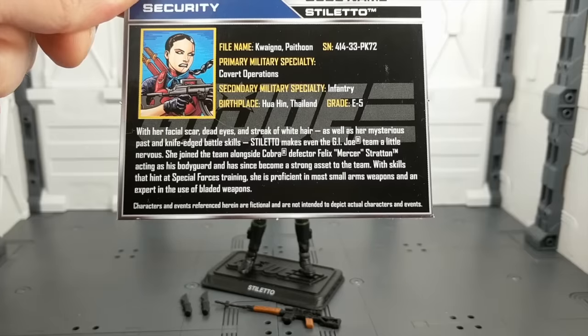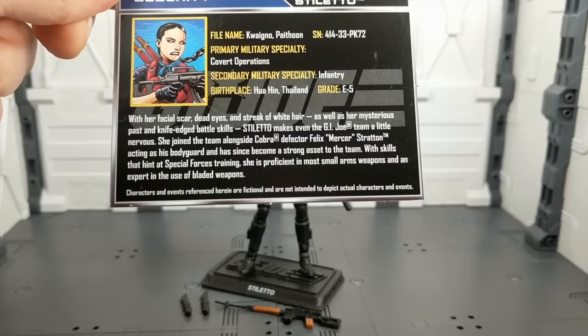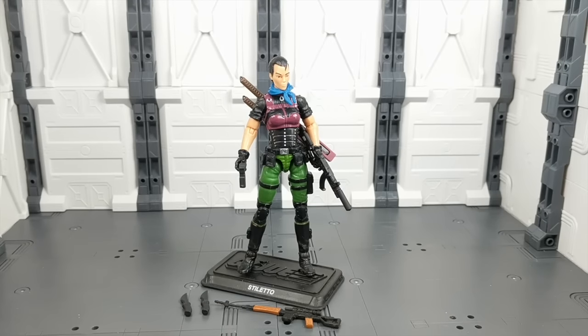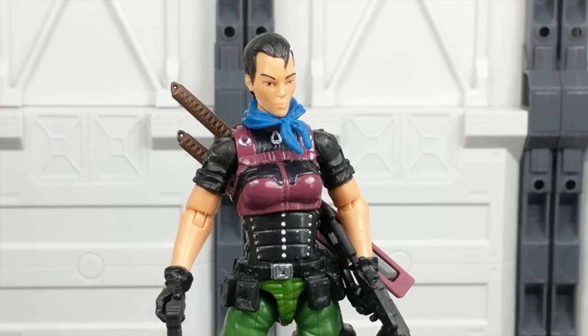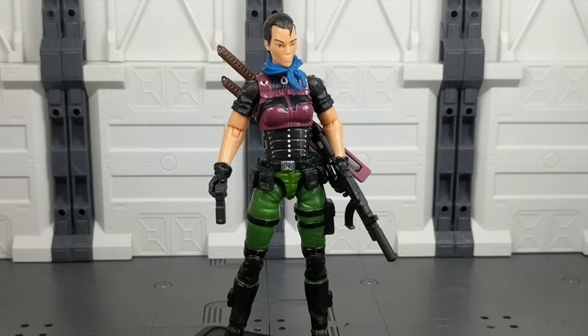She defected along with Felix Mercer Stratton, acting as his bodyguard, and has since become a strong asset to the G.I. Joe team — skills that hint at Special Forces training, proficient in most small arms weapons, and an expert in the use of bladed weapons. Stiletto was based on a character in a Kindle Worlds novella by Bill Nedrow, and he actually portrayed her as a Cobra character — a double/triple agent. Interestingly, Hasbro did not seem to go with that mindset and made her strictly a member of G.I. Joe. I'm not really sure why that is.